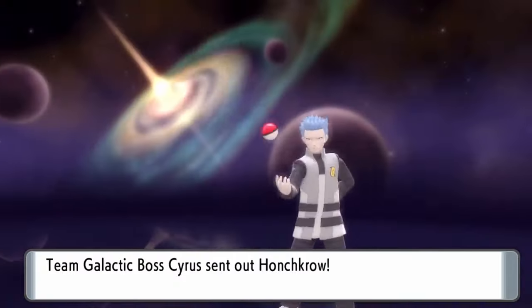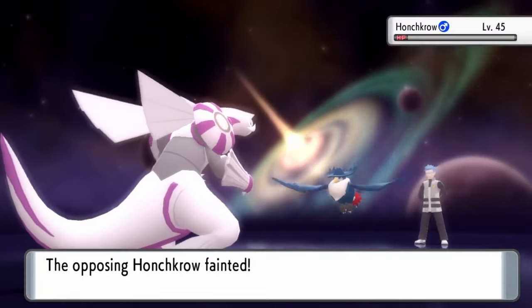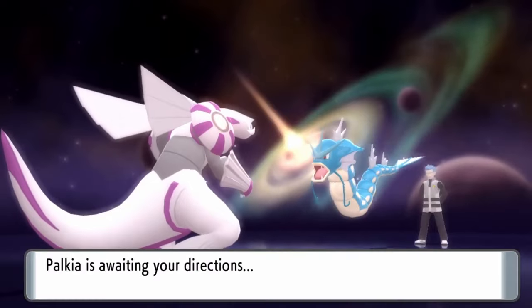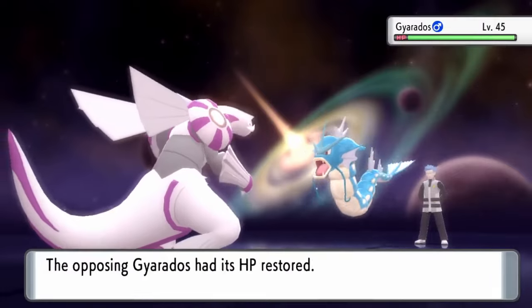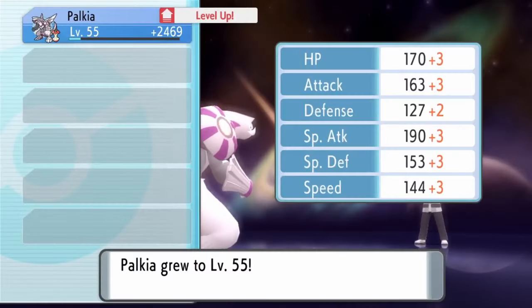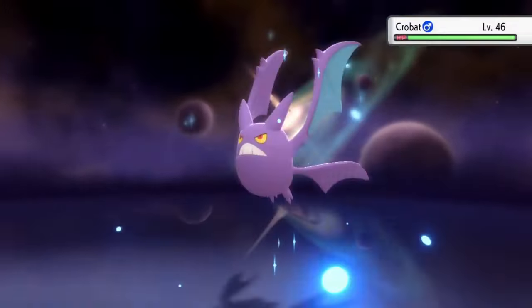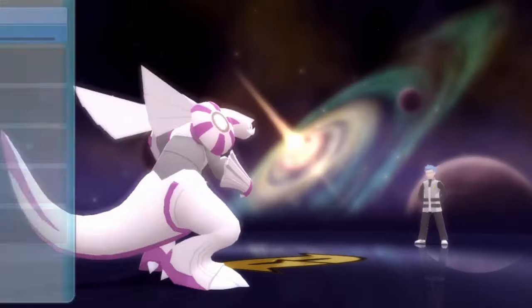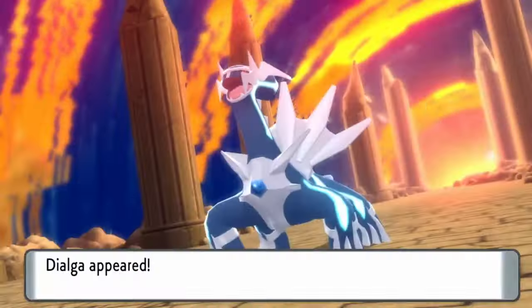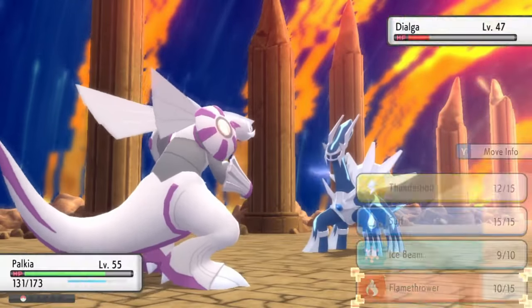For the Cyrus fight at Spear Pillar, it's another wash and repeat — one hit on most of his Pokémon, with the exception of Gyarados, which is holding a Berry that reduces super effective Electric damage. It's crazy to think this is normally the hardest part of the run before the Elite Four, but it's basically over in a flash. Dialga could have easily done massive damage to Palkia, but instead it relies on other attacks. Three turns and the Box Legendary is down.